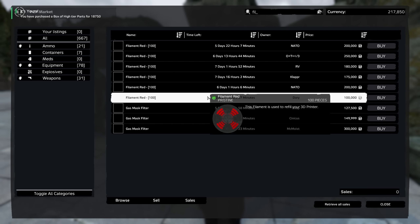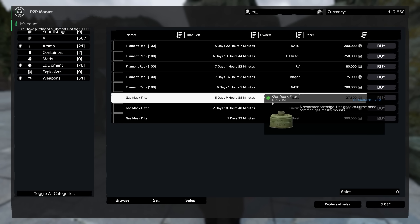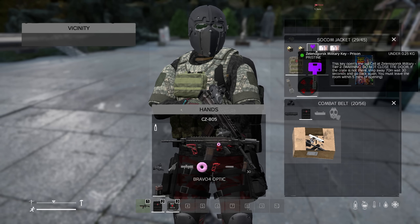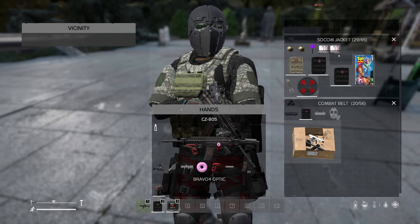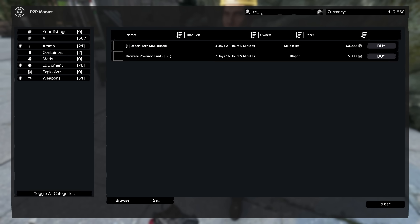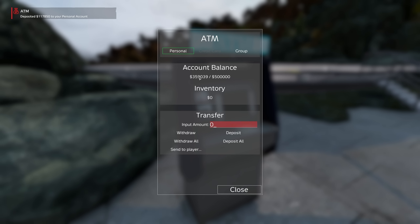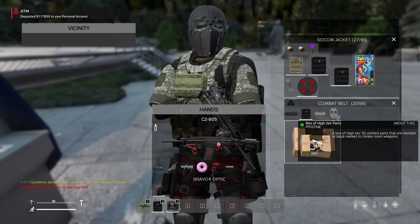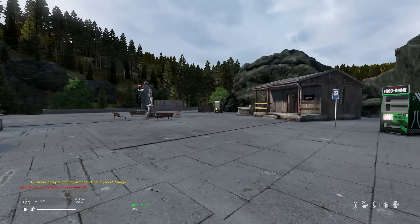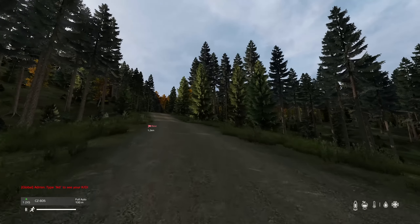I'm gonna buy this red filament while I'm here as well - the 100,000 one, that's the ticket. And apart from that it's all too expensive. Got the high tier parts and nails on there. Selenogorsk military prison key which I can go and do, or sell on here for 150. Deposit all - that puts us to 359,000 in the account balance. But I've got this box of high tier parts and so much actually to sell at the black market now. I think I'll get the 3D printer going and then take everything I've got.